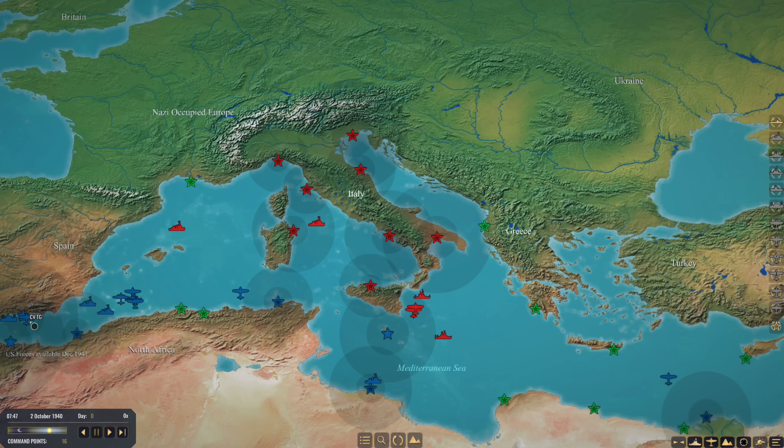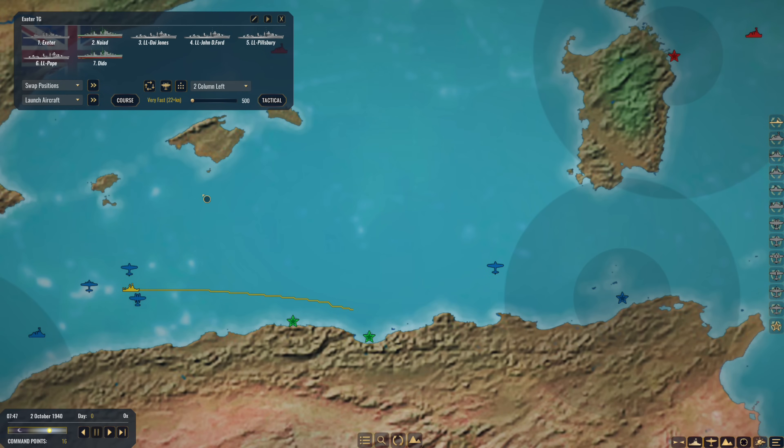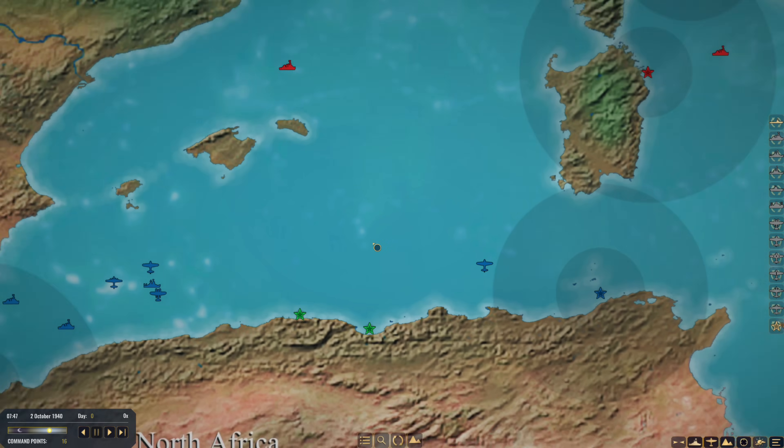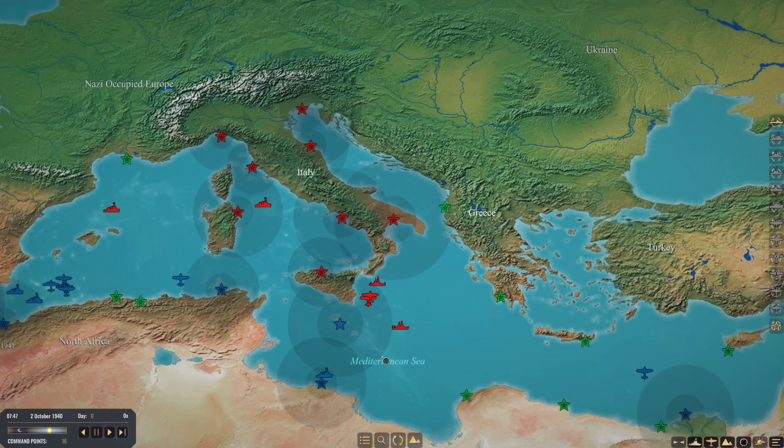We've got our aircraft and battleship group deployed. We've got Exeter's group here, and this is our invasion force - a couple of destroyers hopefully going to land troops on Algiers. I may need to bolster Exeter's group with a couple more cruisers once we get some command points. Our aircraft have taken a bit of a pummeling, but we are pushing back quite a few of these raiding ships. We'll leave it there for now - I hope you enjoyed the second episode of the Mediterranean campaign in War on the Sea. Please remember if you like what you're seeing, make sure to support the series with a like and a follow. See you next time, bye-bye!